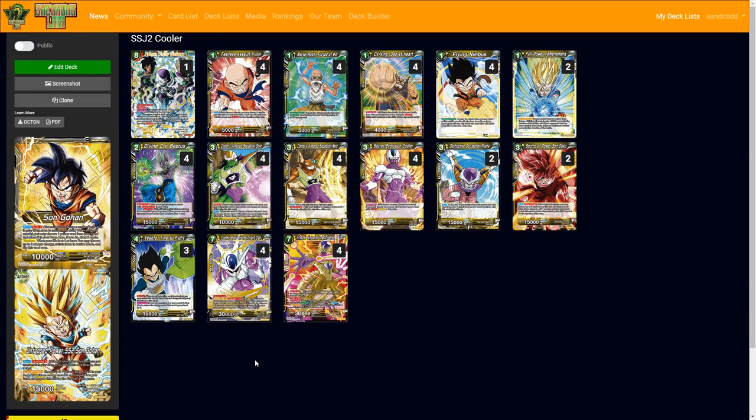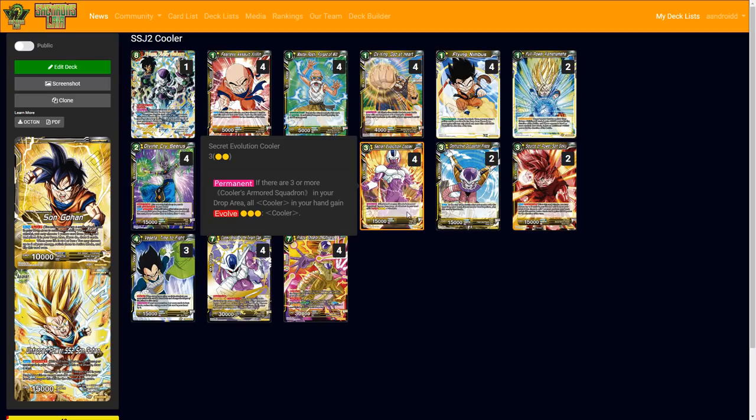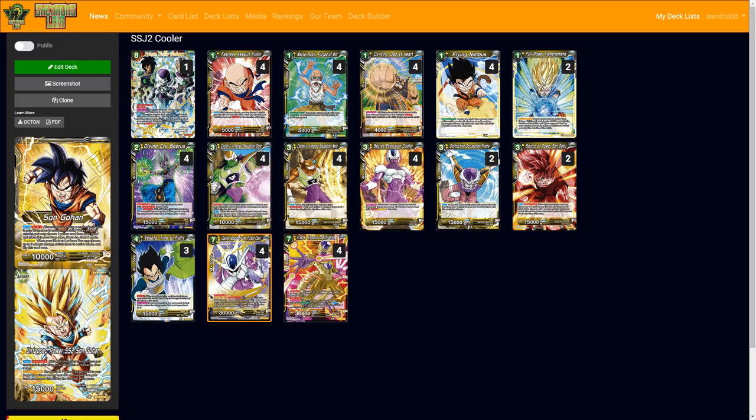That's the whole deck. Turns one through three are Master Roshi and Daima Heart depending on the matchup, Krillin for aggressive or slower decks, getting Cooler Squadron into the drop as fast as possible, getting Secret Evolution Cooler out, then awakening at four energy, playing him right after, getting Frieza out, and swinging a couple of times. That's the whole game plan. Before the gameplay, let me mention some tweaks.